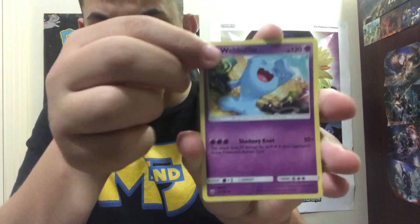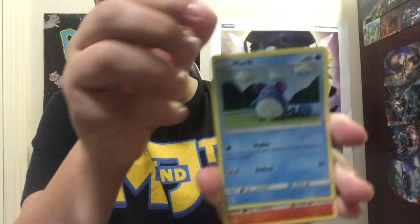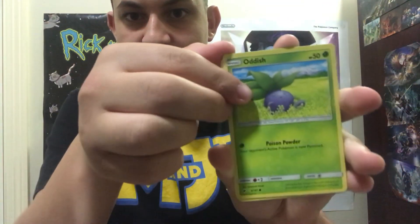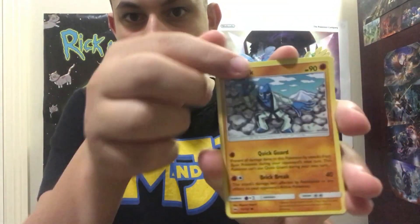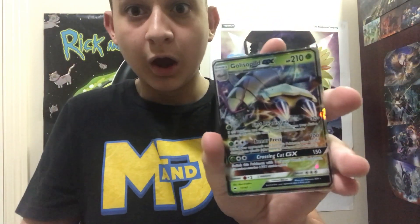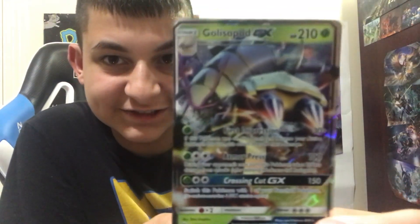From the last pack we got: Leaf Energy, Pidgeot, Wobbuffet, Charmander, Oddish, Porygon, Ninetales, and a hard card. Nothing too amazing overall.